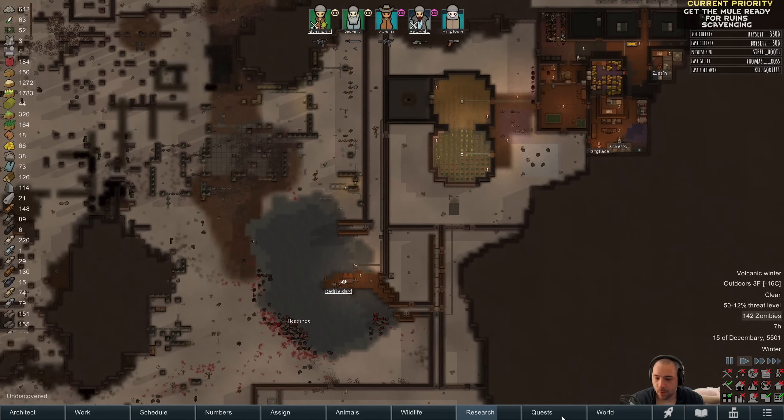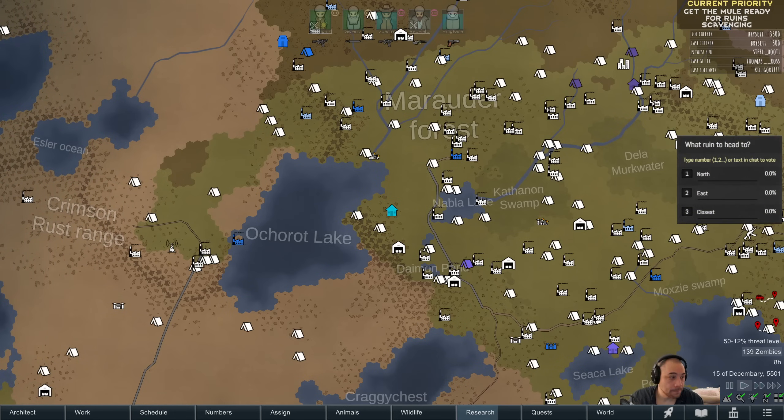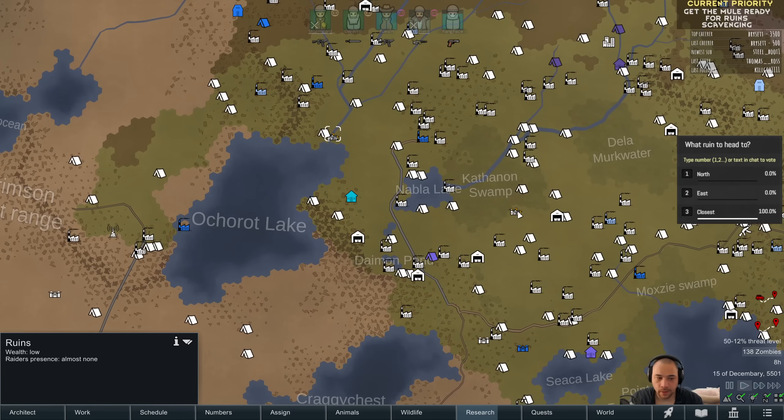The first poll of the stream: what ruin to head to? We have north, east, or closest. The north ruin is a pristine ruin we've spotted — wealth is low, raider presence is none. East has wealth low, raider presence low, though raiders shouldn't be present because I turned those sliders off. Or the closest ruins, which might be this factory, because these tents are probably pretty worthless, or maybe this warehouse. We'll have you guys vote on that for two and a half minutes.